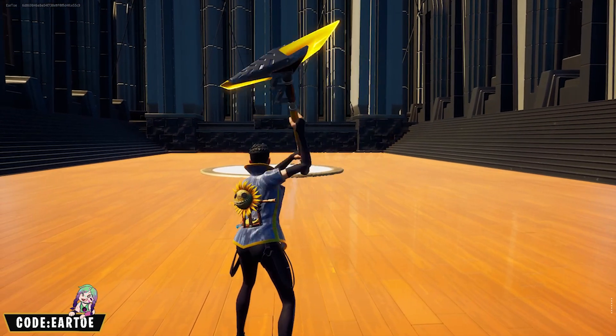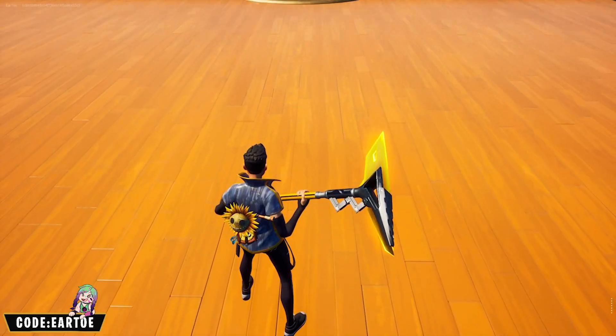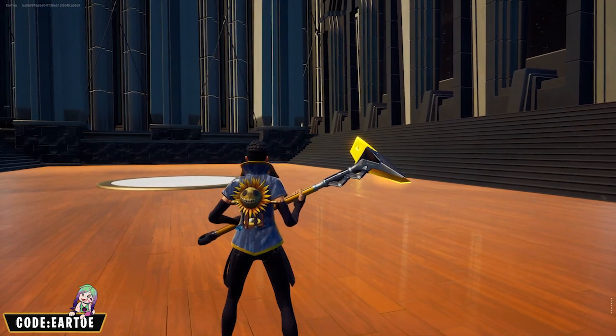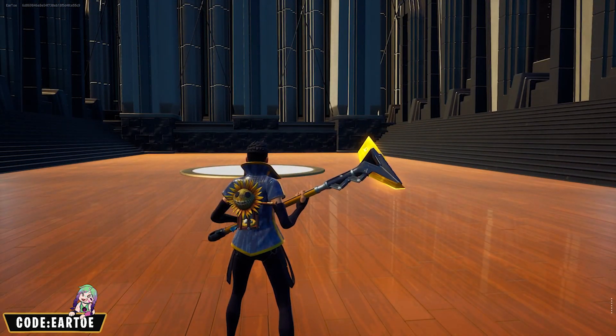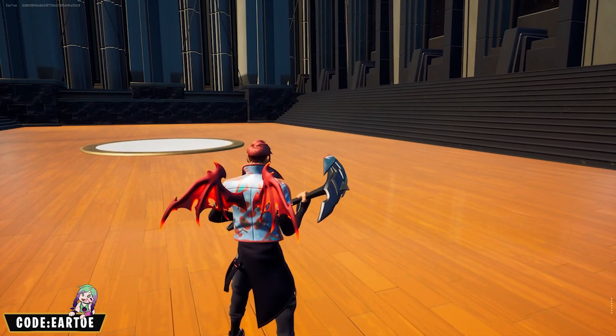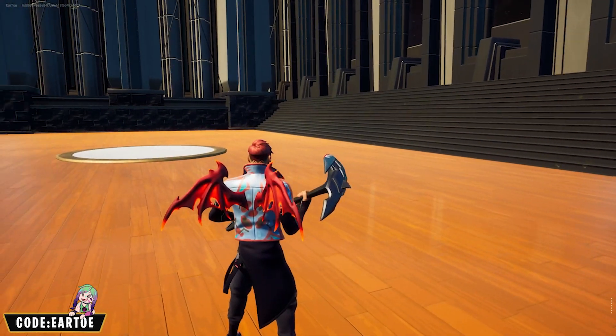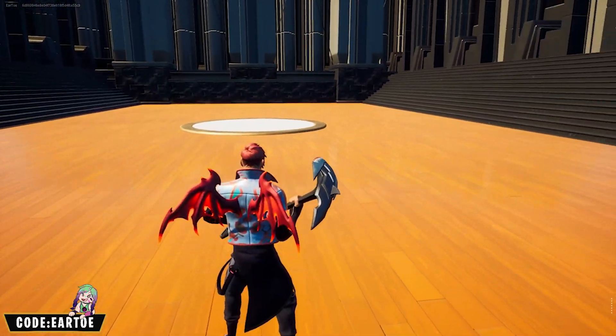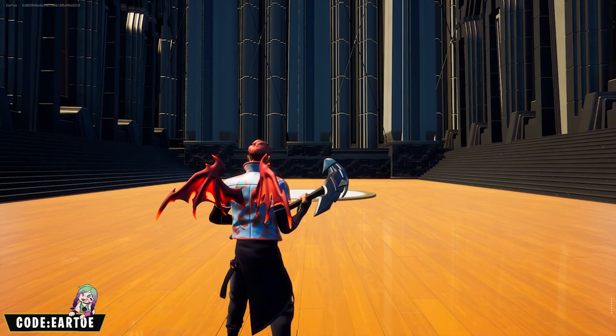I didn't use any blue for any of the Rivet wrap choices but I still like how it looks together — no theme, just color scheme. I have no idea why, but I think these wings actually look decent with the Rhino wrap. The Underbite pickaxe is not my favorite, but I really wanted to showcase the Malice Wings on the Rhino wrap.